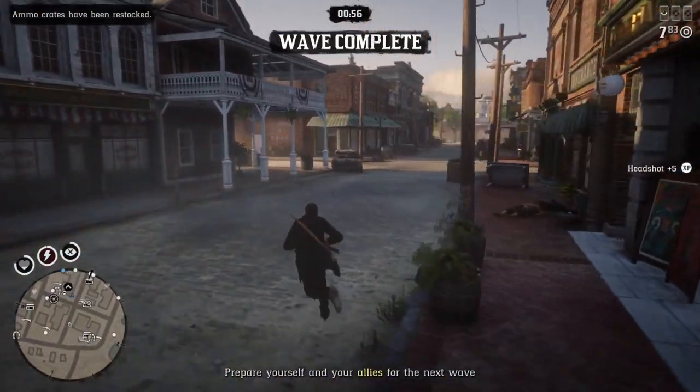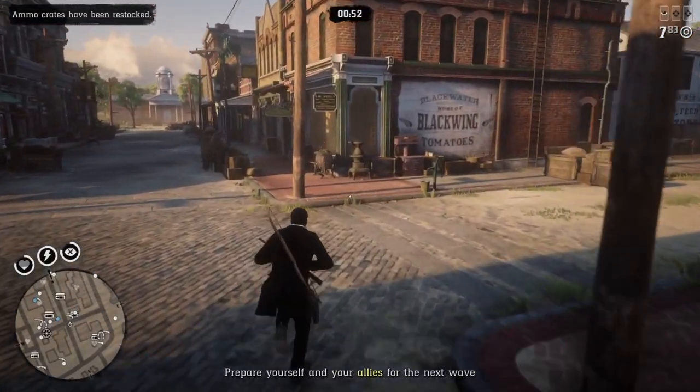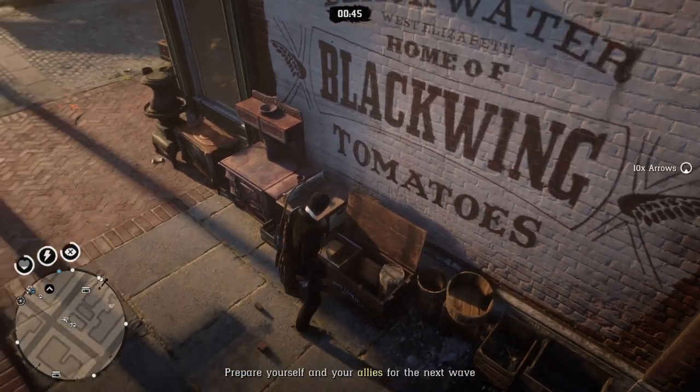When you complete wave 10 the difficulty moves up — complete standard and it goes to hard, complete hard and it goes to rootless, with higher payment each time. After each wave, you get one minute to prepare for the next wave.